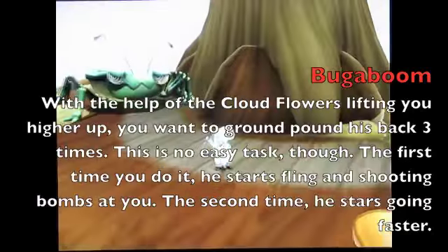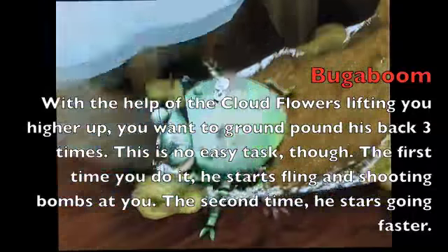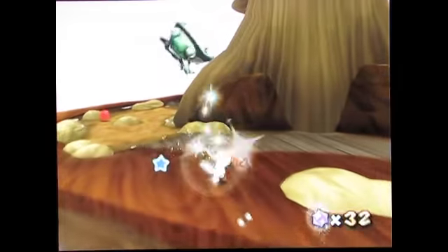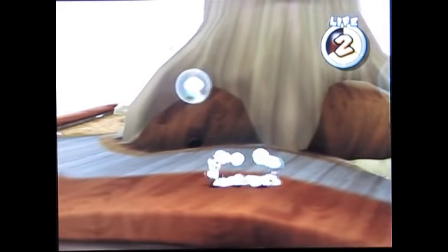This guy's name is Bugaboom. The way he works: kill him just like any mandy bug — get on his back somehow and ground-pound it. Except the first time you do it, he starts to fly. And once he's flying, his underbelly releases bombs. What you want to do is make a cloud, get high in the air by back-spinning, then get on his back quickly — ground-pound right through the cloud.